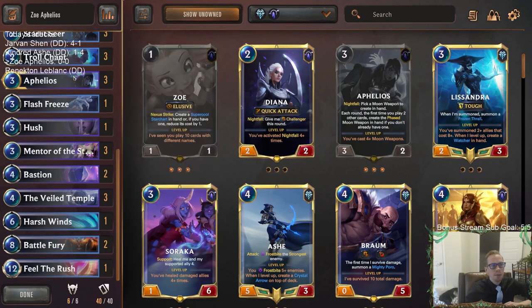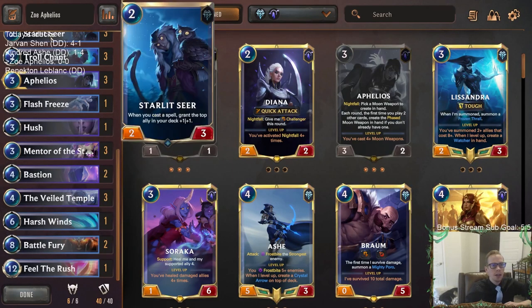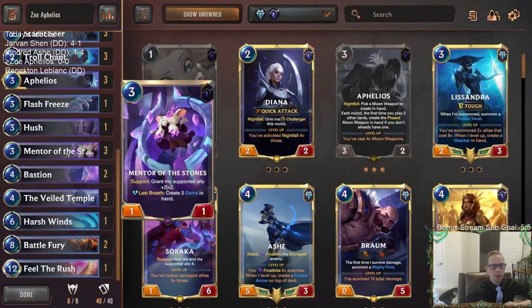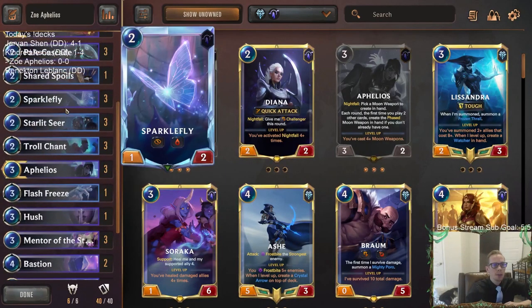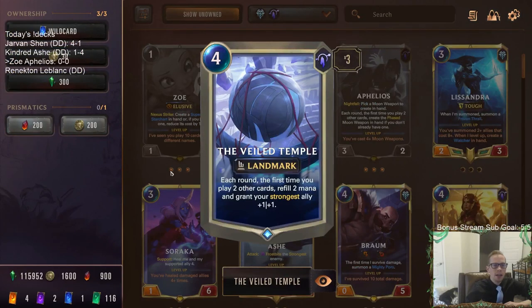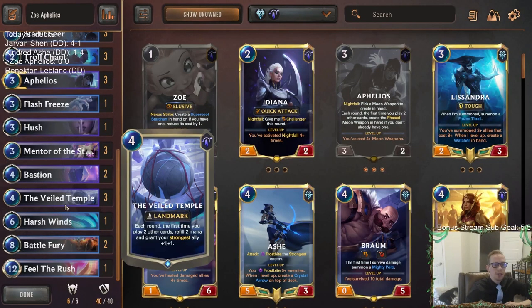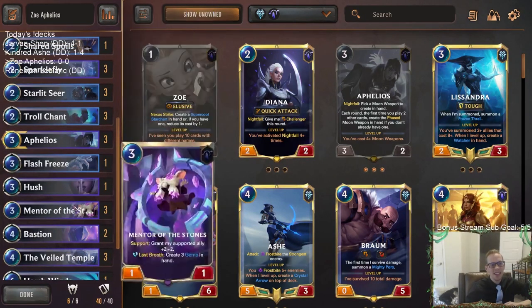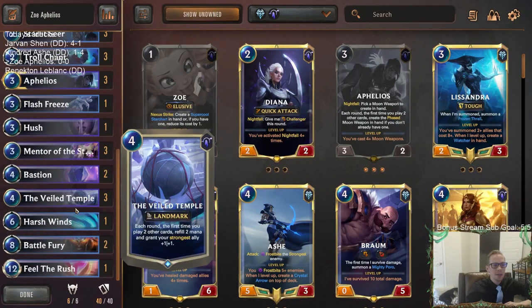When Mentor of the Stones buffs up Sparklefly and then dies, it gets gems. Gems are awesome with Starlet Seer, and also great with Aphelios and Veil Temple. We can use the gems on Sparklefly to make it our largest unit — the strongest ally — and then Veil Temple keeps buffing up that one thing. You've played Aphelios Veil Temple decks before and know how you can get one thing really big. What if that one big thing is a Sparklefly? That's what we're doing with this deck.